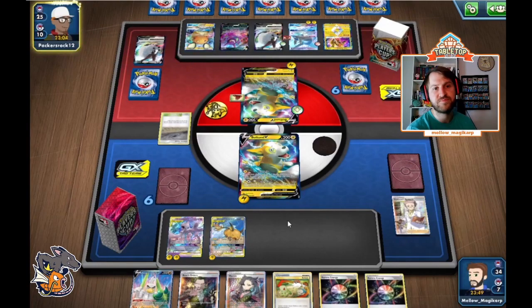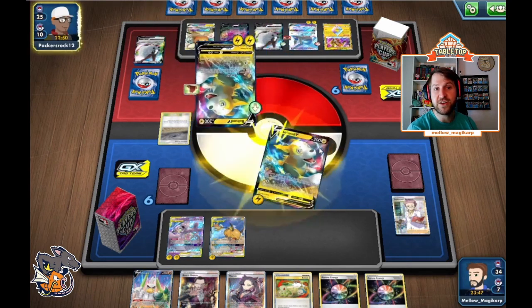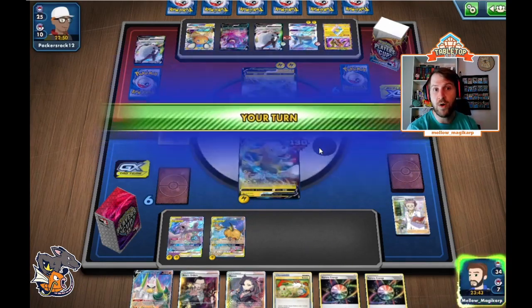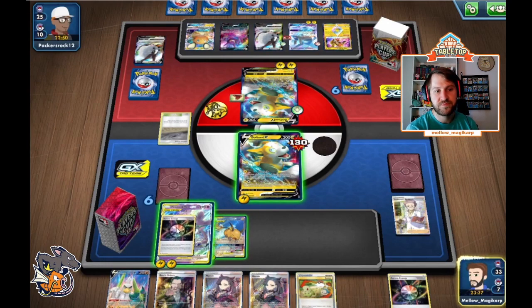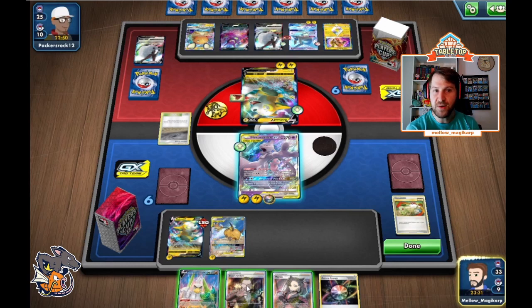Looking back, I think it would have been a better play to bench the Raichu, go with the energy attachment, and see what we get — because we had to Research, and now our Mewtwo is vulnerable on the bench and they can get the first strike. We really need our Mewtwo in this matchup because that's our deck — we're a very bad Pikarom deck but a very good Mewtwo deck. We have Vileplume in the discard so if they pull out a Hammer we can still get the KO, and we have Pikarom in the discard for Full Blitz if they don't.